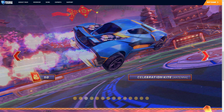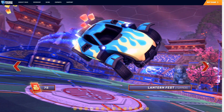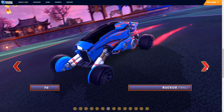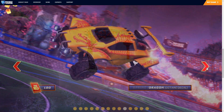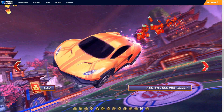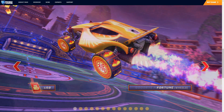You can see some of the stuff you can get: this Celebration Night antenna, the Paper Dragon antenna, the Lantern Topper, the Dragon Topper — these are so cool. Oh my god, Richie Rat Topper! A Rat Topper, that is sick. A Trail. We've got Rat Racer, an Avatar Border, a Dragon decal for Octane, a Dominus decal, a Breakout decal, and the Red Envelopes Boost. The Fortune Wheels — that makes sense.